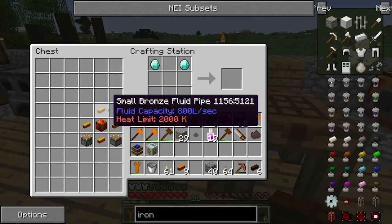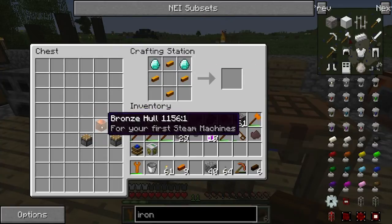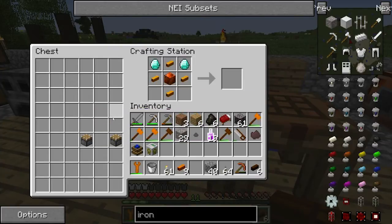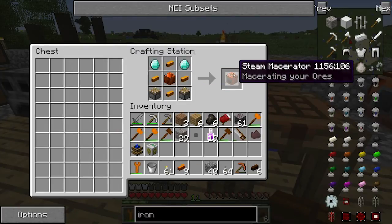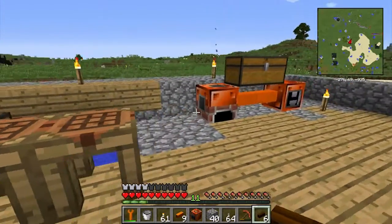For the macerator you need two diamonds - we've found some - a bronze hull, and two pistons. So it's a fairly easy one to make; the only difficulty is finding the diamonds of course. Okay, we've got that, now we just need to set up our pump.